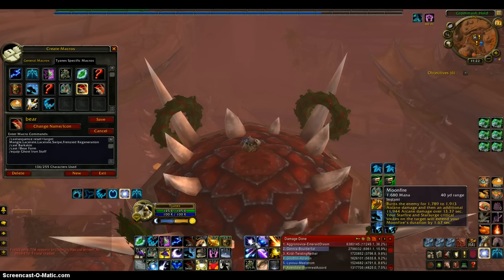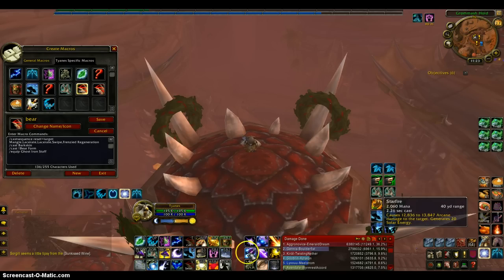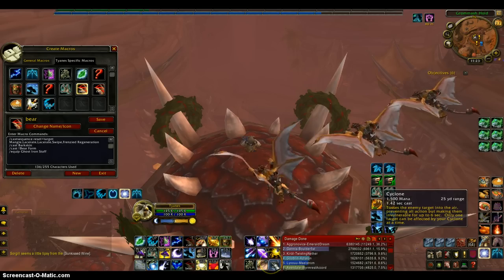Since I'm a Druid and I'm a Moonkin, most of my stuff is here, and he doesn't have as many modes as a Hell Tank. I just put them down here because there are only 9 moves I don't need to use. Number 1: Moonfire, number 2: Faerie Swarm, number 3: Sunfire, number 4: Starfire, number 5: Starsurge, number 6: Wrath, number 7: Entangling Roots, number 8: Hibernate, number 9: Cyclone.